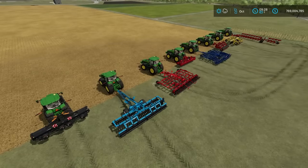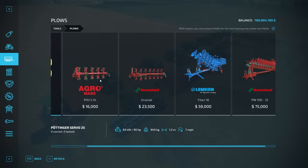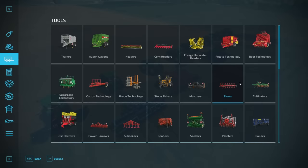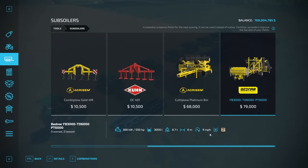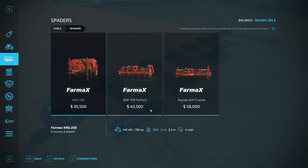These are all found in the store and they all have various speeds. Plows operate at 7 miles per hour. Subsoilers run between 7 and 9 miles per hour — they're all 7 except for the massive one at the end which runs at 9. The spader runs at 4 miles per hour, making it the slowest.